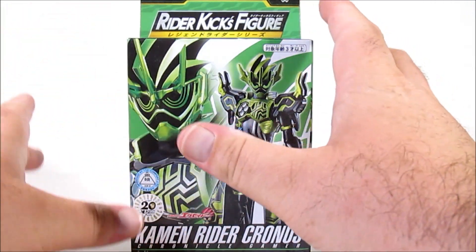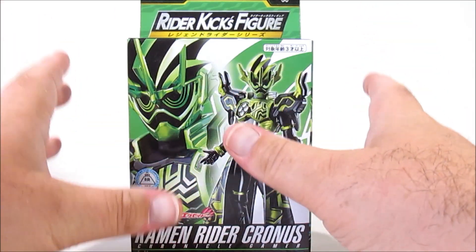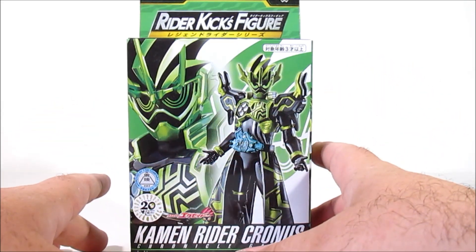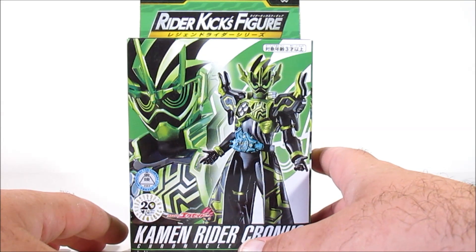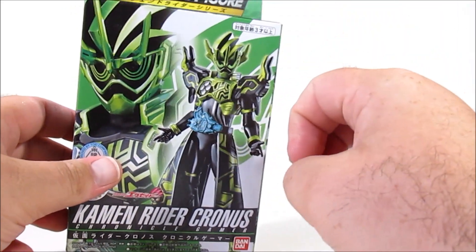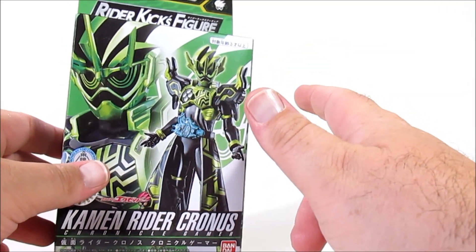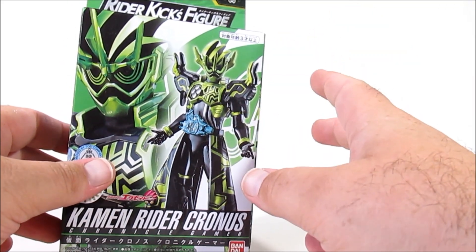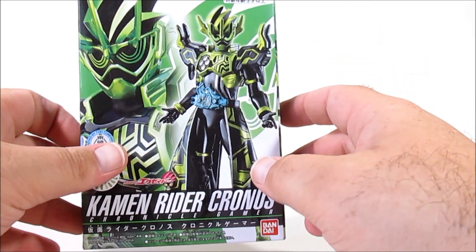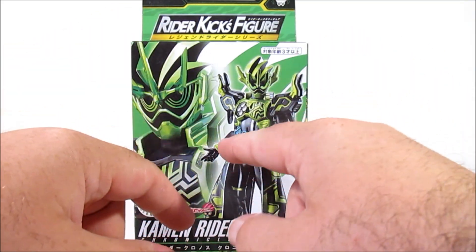Masamune Dan put this into play during the end of Ex-Aid, essentially to defeat the game's final boss. Kamen Rider Chronos was actually two characters - it was Masamune Dan, Kuroto Dan's father, and Tiger Hanaya, who was Kamen Rider Snipe, the gun doctor who was struck off.